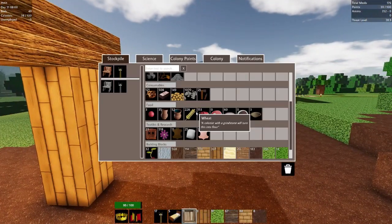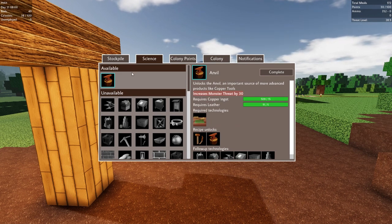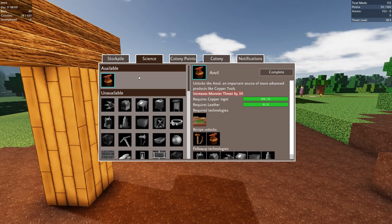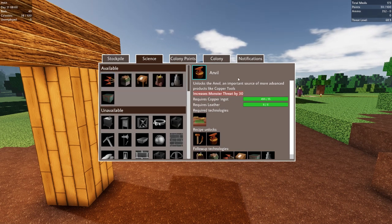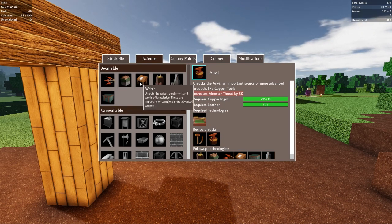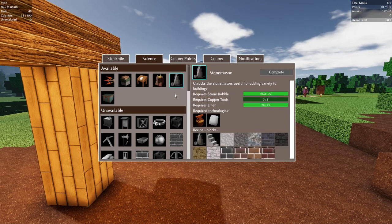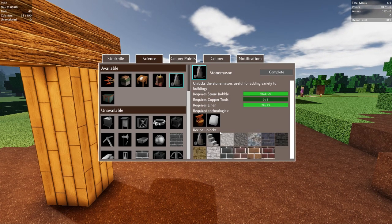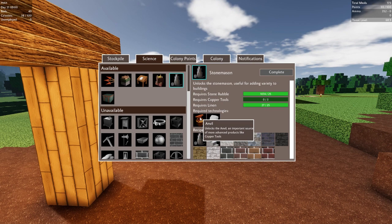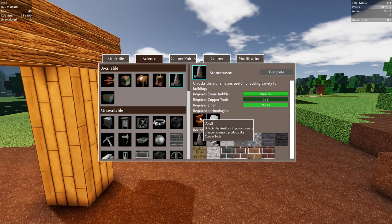Unlocking the anvil is going to increase our monster threat by 30, so we're probably going to want to put some more guards down right away - that's basically going to double our threat level. Let's go ahead and complete it. We've unlocked a whole bunch of stuff: archery, tool distribution, stonemason - stonemason is good because I want to start using decorative blocks to build my city a little bit nicer. We'll need copper tools for that, and in order to get copper tools we need to place some anvils. Our guys are crafting some anvils right now and as soon as they're done we'll focus on copper tools.